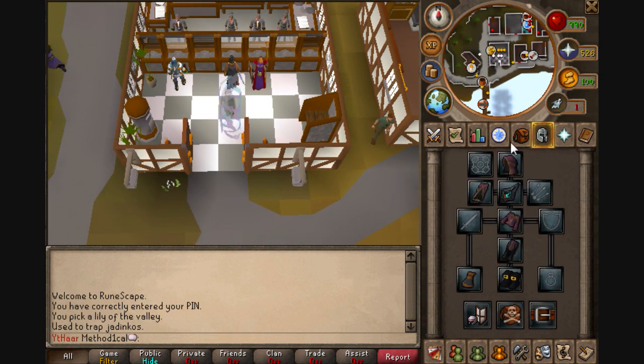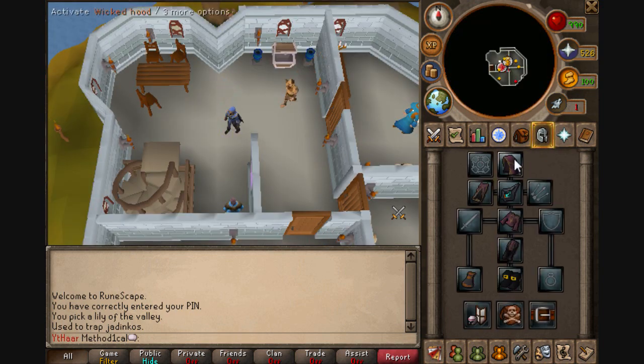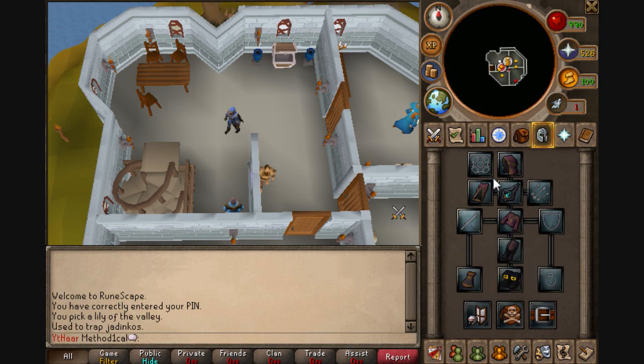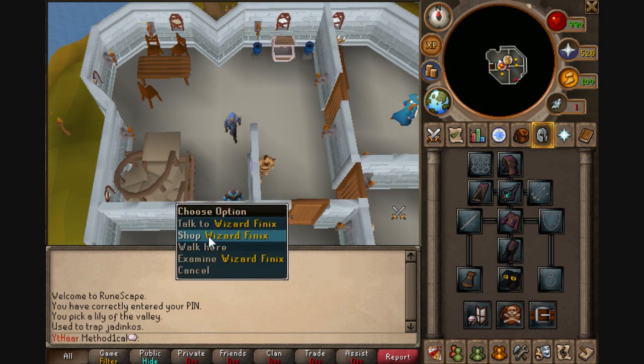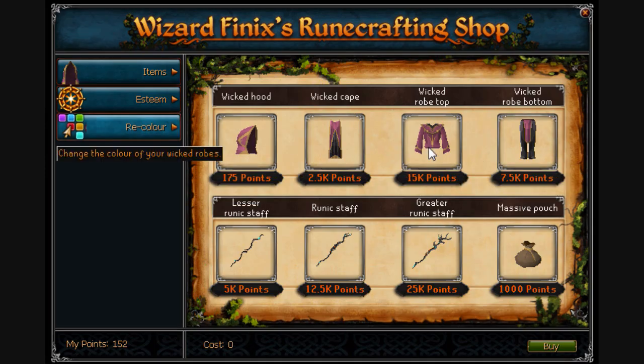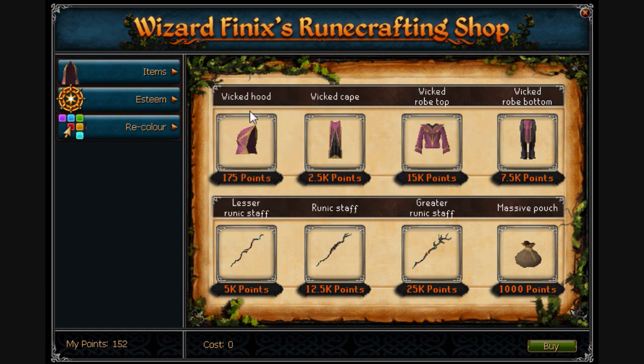Anyway, I'm going to go and show you the rewards. To recolor, the full set is 2k, but it will only recolor the pieces of Wicked equipment that you have equipped at the time that you buy it. So make sure you have a full set before you try to recolor anything. This is where you buy the Wicked set - it costs a total of 25k, not including the hood, because you can get that for free.